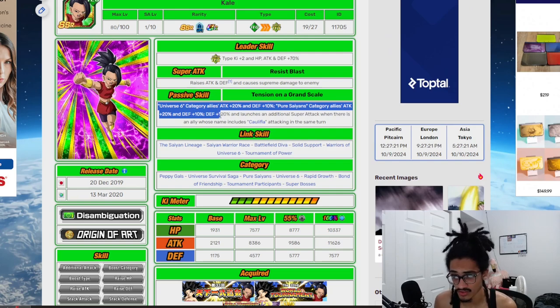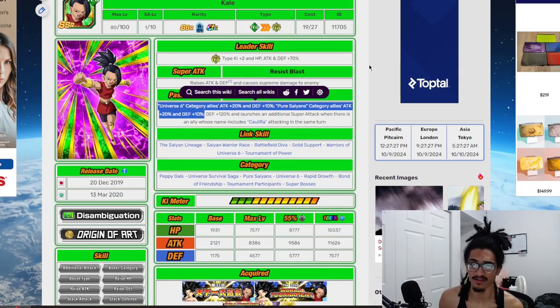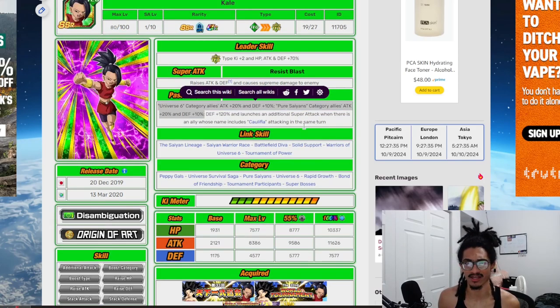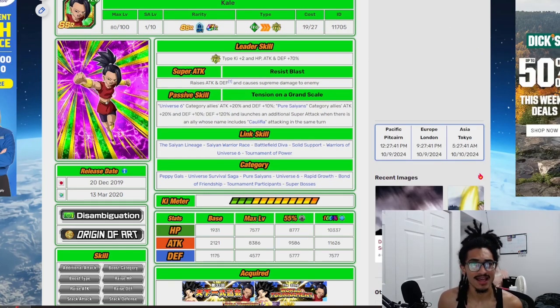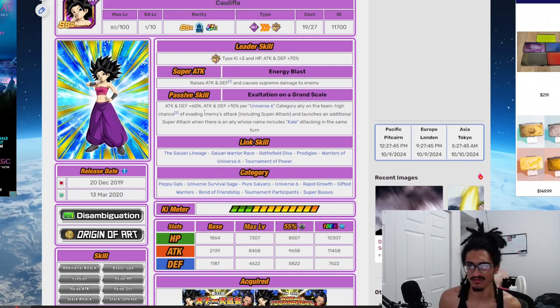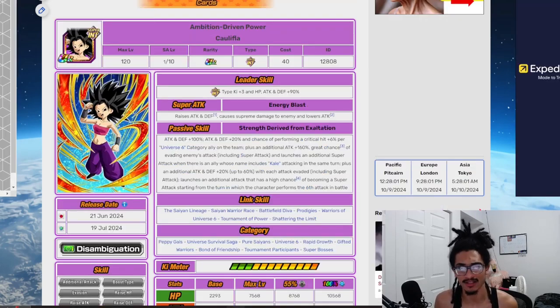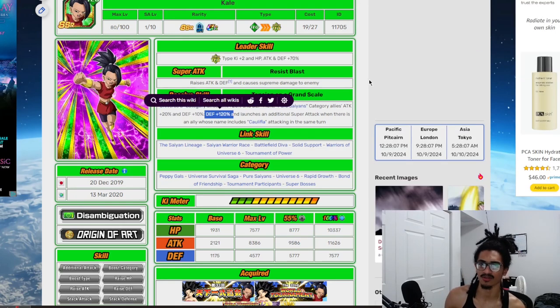She's a dual support type unit. If you are a Universe 6 Pure Saiyan character — which Caulifla is — you're going to be giving 40% attack and 20% defense to Caulifla. Caulifla is pretty much meant to sit in slot 1, while Kale sits inside slot 2 and supports her. Kale only really has that 120% defense, which also guarantees super to help her stack attack and defense, while Caulifla has a similar thing where she starts out with an attack and defensive buff and gets stronger for more Universe 6 Category characters on the team, while also having a dodge chance and a guaranteed super built in.